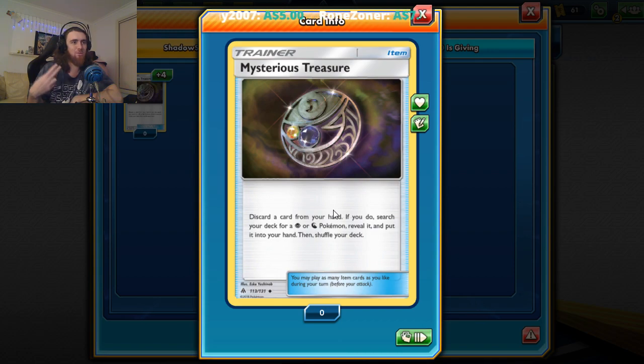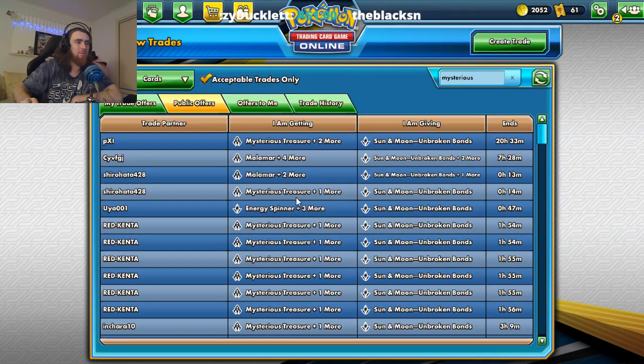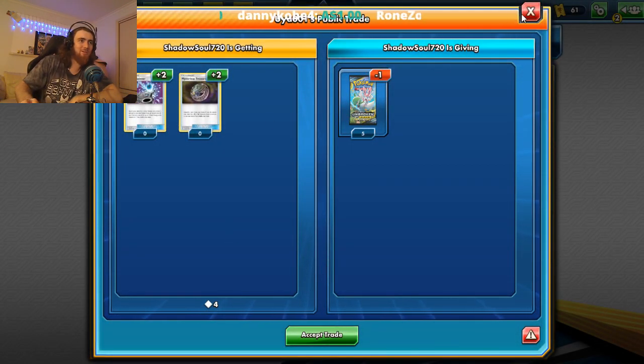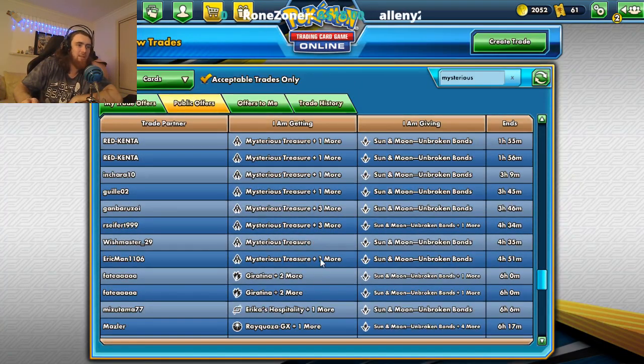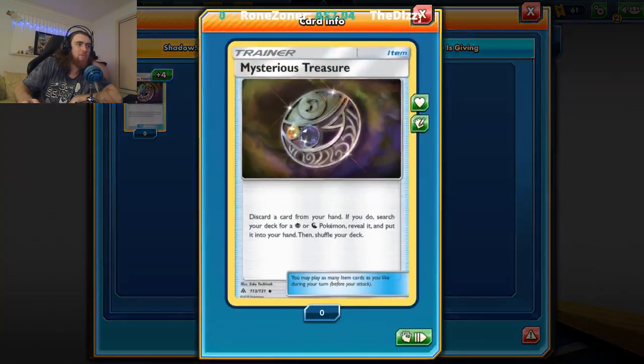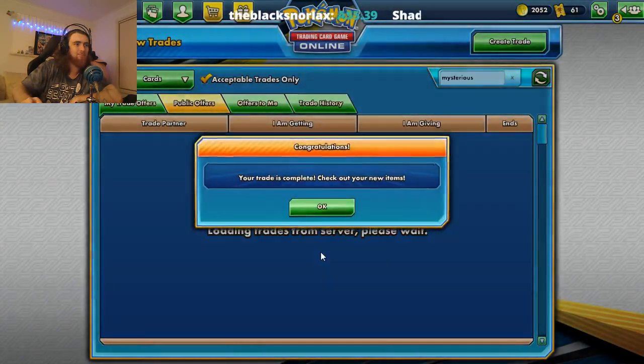I'll have two ways to cycle through, which I think is going to be really helpful. Also picking up something like Energy Spinner — just to search your deck for an energy card and put it in your hand — I feel like that's not bad. It's basically a free card: you play it, get an energy, it's as if you're just one card down in your deck. It's pretty good for deck thinning. So I'm going to go for four Mysterious Treasures for one of these boosters. I'll accept this trade.